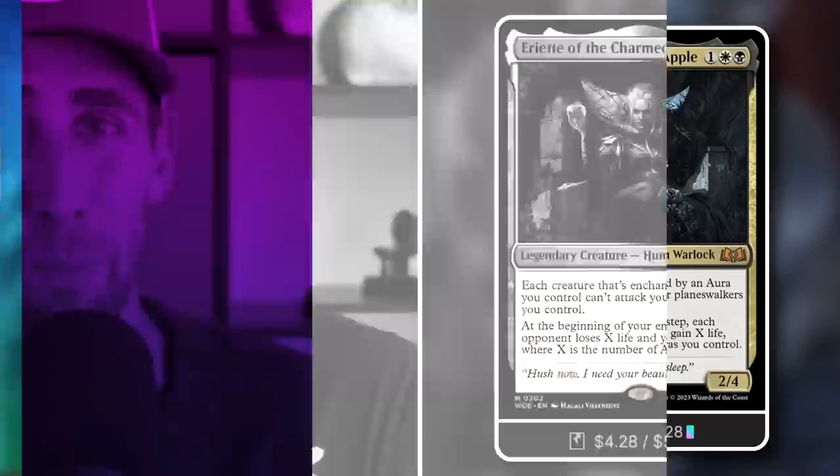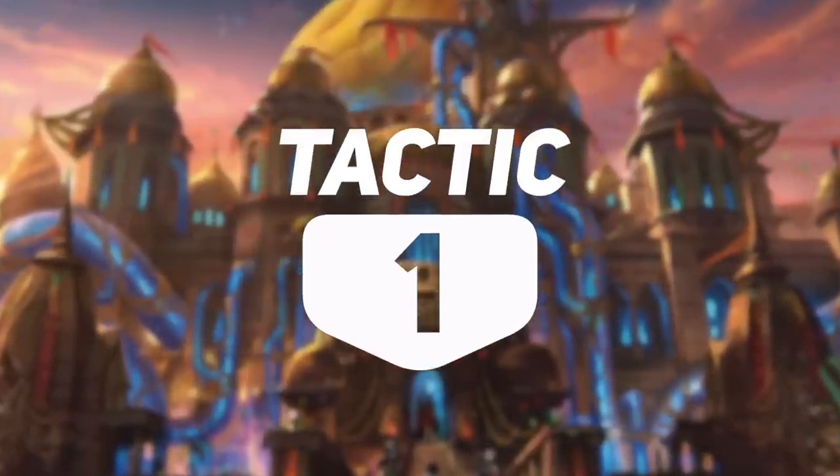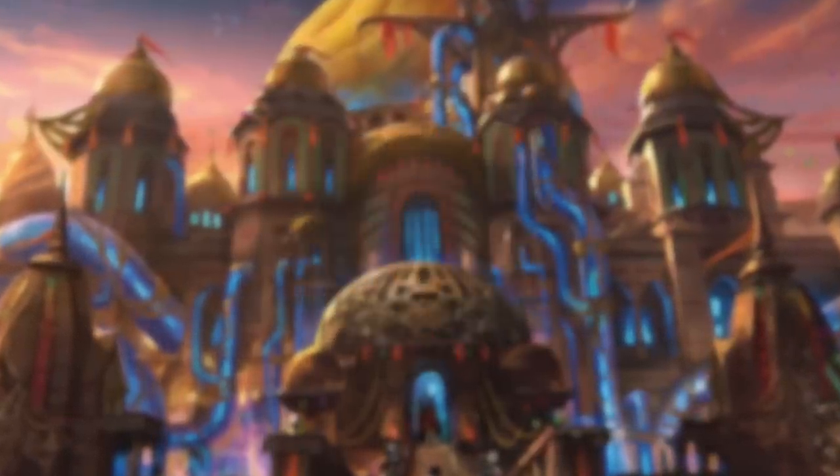A crazy good Commander, and I'm excited to talk about the tactics. Let's jump into tactic number one: Adventure Time. First up, Wayfarer's Bauble - pay two, tap, sacrifice, go get a basic land into play tapped. Fantastic mana ramp for any color combination. Moving on, Everflowing Chalice, a great flexible mana rock. For each two mana you put into it, you get one mana back out of it. Early in the game, sure, turn two tap for one; later, much much more.